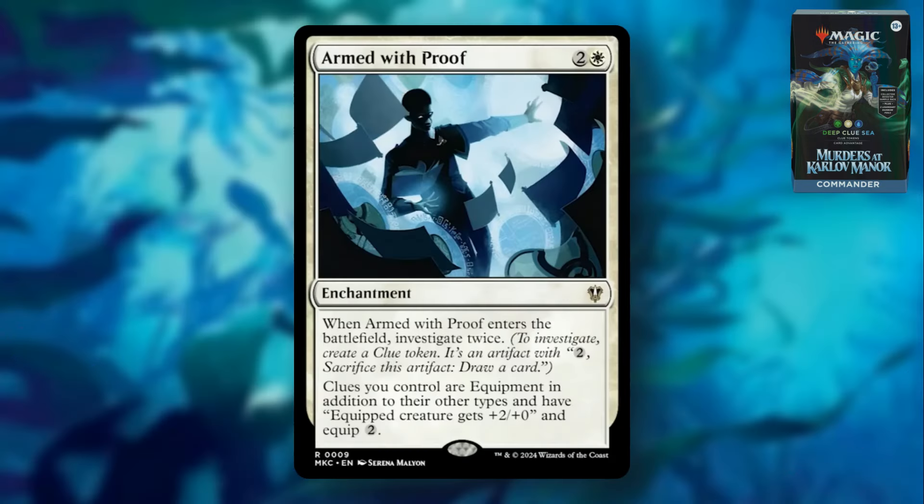Armed with Proof is two and a white enchantment. When it enters the battlefield, investigate twice. Clues you control are equipment in addition to their other types, and have equip — creature gets +2/+0, and equip two. This is kind of neat. The unfortunate part is because they're equipment with equip two, you're going to either pay two for the clue to sacrifice it and draw, or pay two to equip it and buff. If we're looking at a deck that can put a lot of clue tokens out, extra buffs aren't bad. But a lot of times you're going to want the draw power unless there are ways to equip clues for less. Maybe other cards that reduce equipment costs could make this work — it's a cool enchantment for sure.